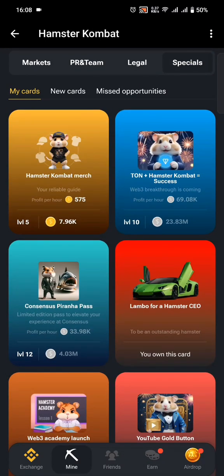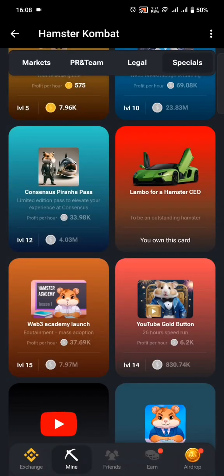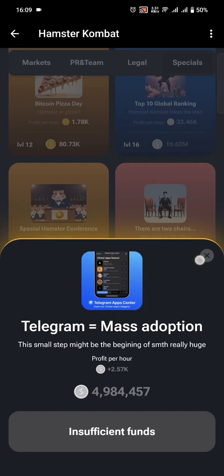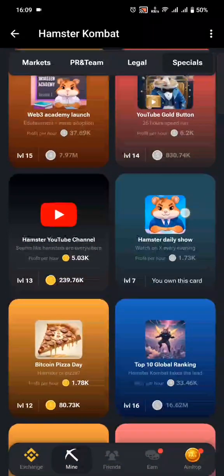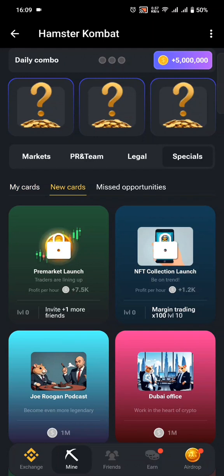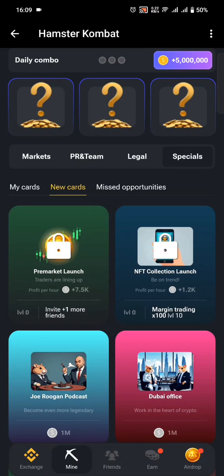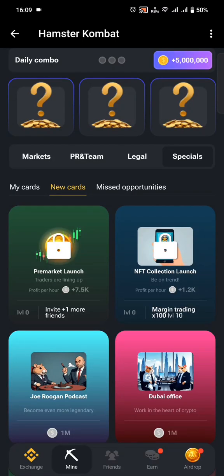In the Specials section, if you have unlocked Web3 Academy Launch, it gives pretty good returns per hour. The App Listing also gives a good return, and the Top 10 Global Ranking gives good returns too. Tone Plus Hamster gives good returns, and lastly, if you have invited an extra friend, you can open the Pre-Market Launch card, which gives very nice returns — at level one it gives 7.5k per hour, which is way more than 6.5k per hour.